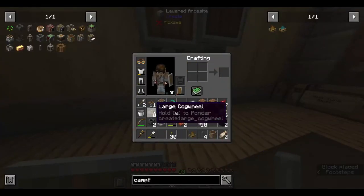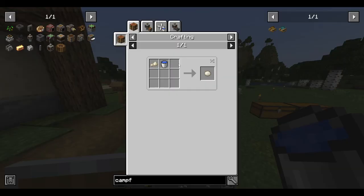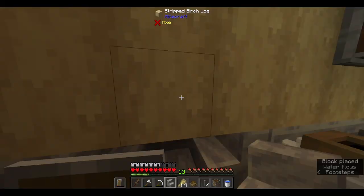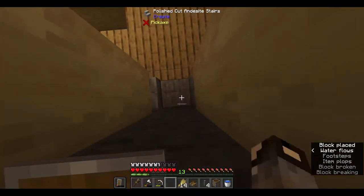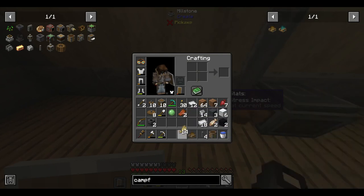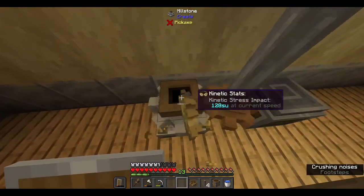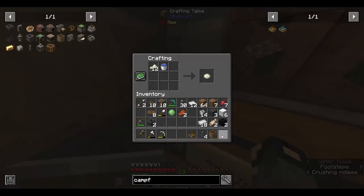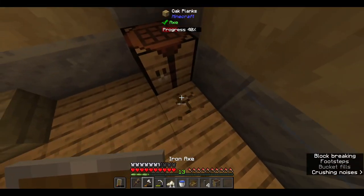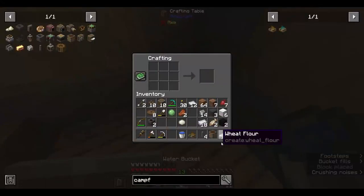With that done, I decided the next thing I was going to do was power this grindstone that I made earlier so we can start making bread more efficiently. Since it takes one water bucket to wash wheat flour into dough, I decided to make an infinite water source back here so I wouldn't have to keep running back up to get it. This would give me four pieces of bread, but I can actually get 14 out of it. It's one water bucket per one piece of flour — okay, one at a time it is.